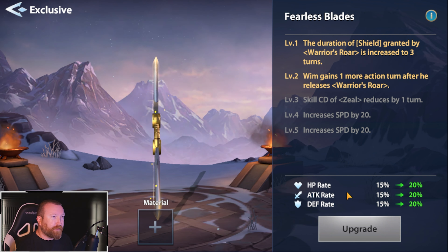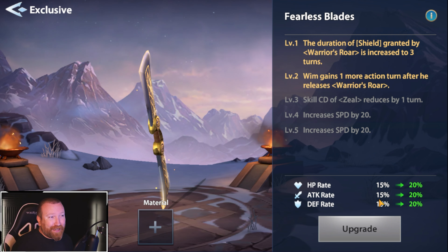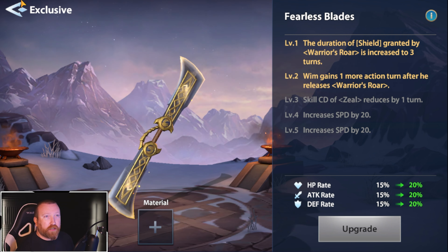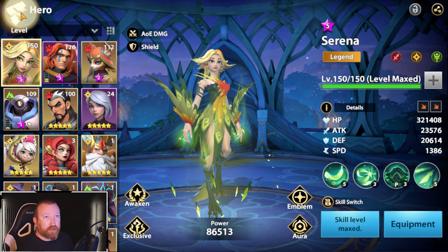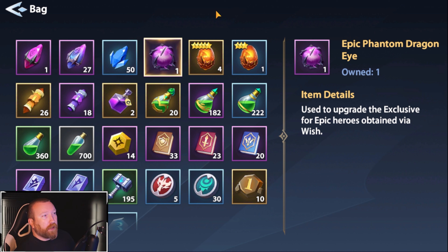It starts at around 5% and goes up. I think the max is 30%, so you're getting 30% more HP, attack, and defensive rating. But of course, it's always hard to come across the hero you need, especially when we talk about Legends. You'll notice we have one of these right here — Epic Phantom Dragon Eyes. Let's go to our bag so you guys can see what it is. We got this one completely free, in our progression system in the chapter.